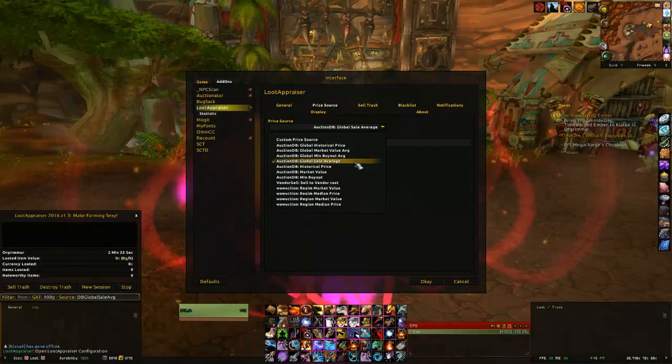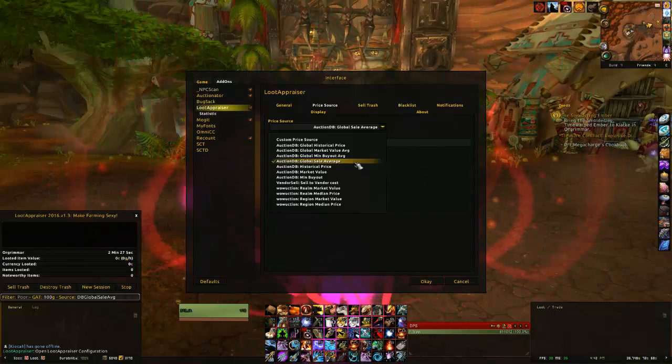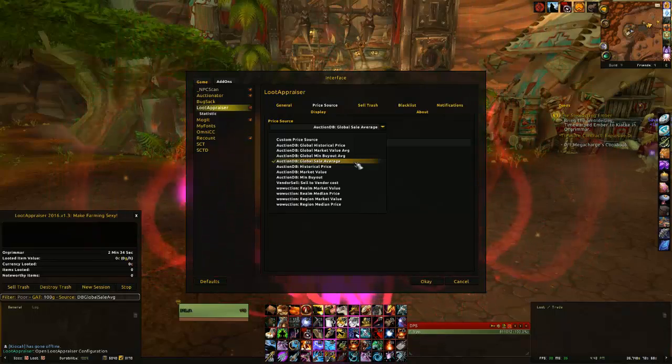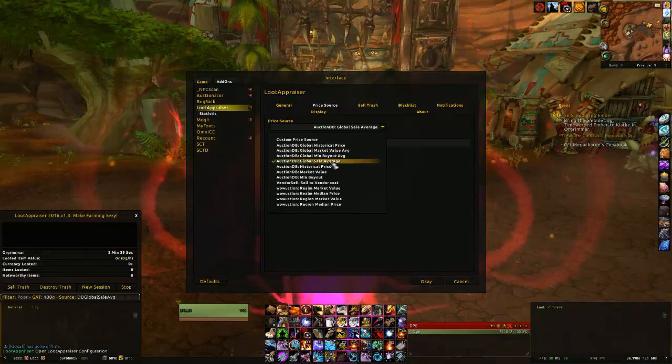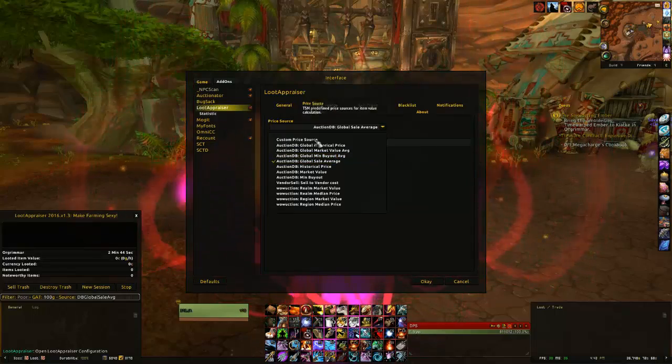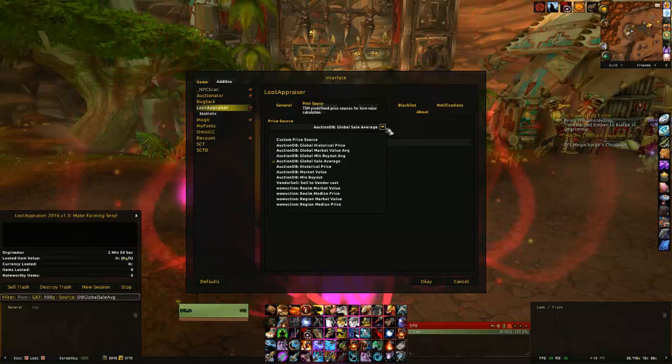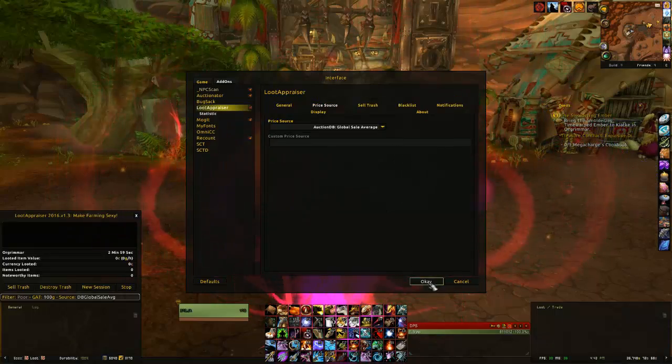With transmog gear, people aren't going to spend 15,000 gold on a breastplate when they can just go farm it themselves. The Global Sale Average brings the price down to something more realistic — that 15,000 gold breastplate actually sells for closer to 500 or 600 gold. That's why I use it: I'm more concerned with making the most gold as quickly and efficiently as possible. That's really all there is to setting it up.